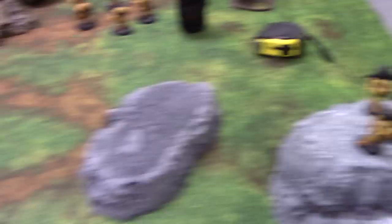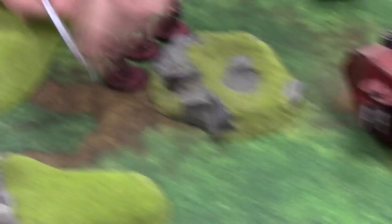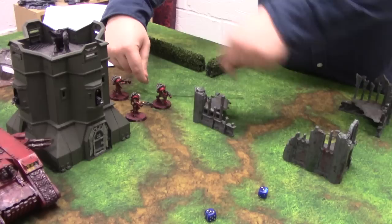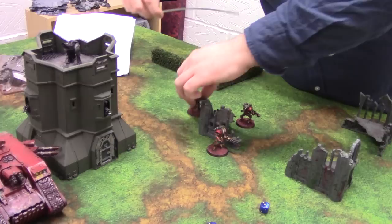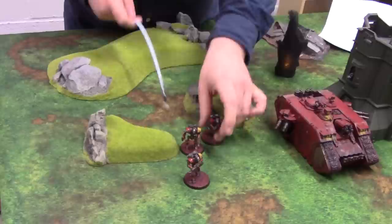The fire markers spread — rolling for movement: 5 inches, 3 inches, 6 inches. One squad runs 6 inches, the other runs 6 inches as well. And that is the Mechanicum phase done.